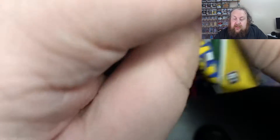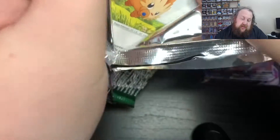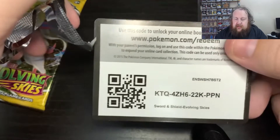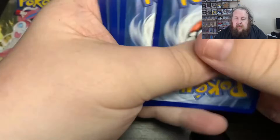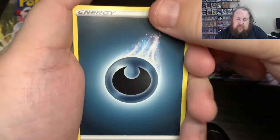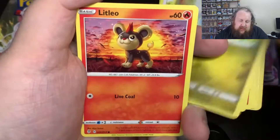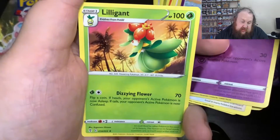Pack four: we've only had one hit and a normal holo so far. We have Dart, Flappy, Pyro, Scroll Dragon, Lilliput, Vagon, Litleo, Lotad, Tediosa, a Reverse Ribbombie, and a Lilligant. Hopefully we get some last pack magic on this one.